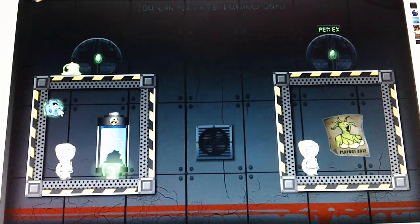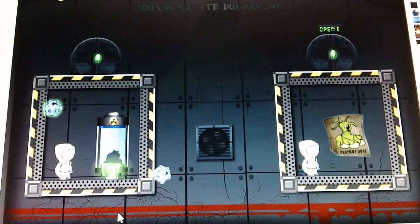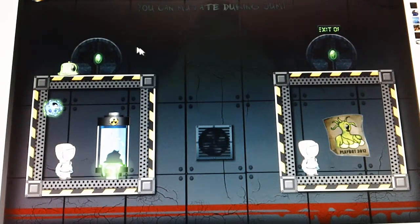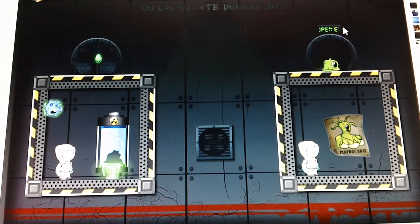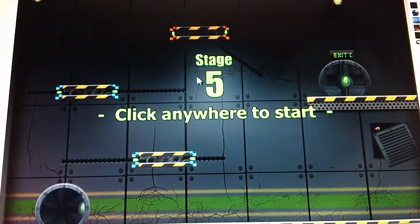But how am I supposed to get to this? Oh. You can mutate during - oh, okay. So I can jump, mutate, and catch on to the ledge. Oh, cool. Let's play this.